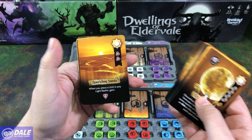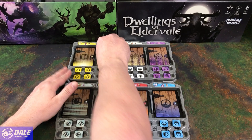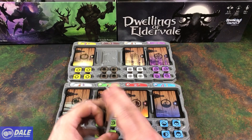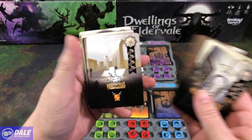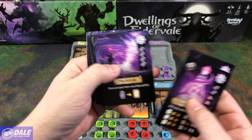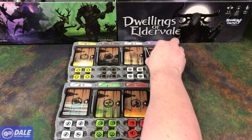Then we have light: the crystal ball, houses of the holy, enchanted broadsword, lighthouse, and the threshold. Then darkness: tomb, necromancy, desolation, cloud of death, and this door. For order: academy of lore, elder atlas, grand armory, and our engraved door. And lastly chaos: flicker madness, floating eye, temporal flux, unstable portal, and our astral gate.